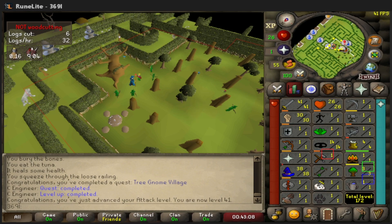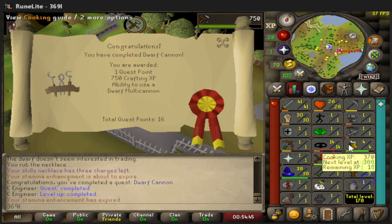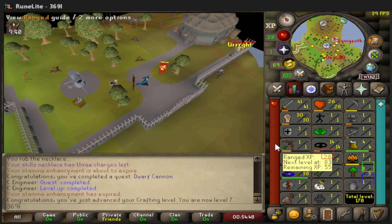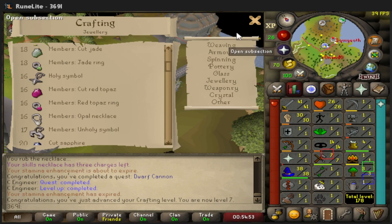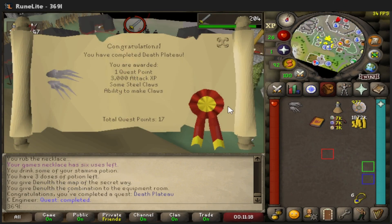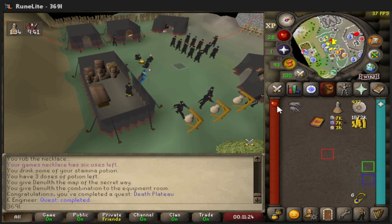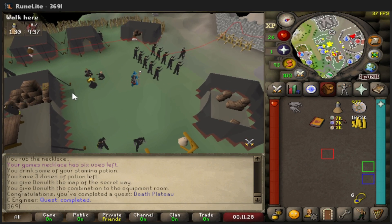Dwarf Cannon is out of the way — 750 Crafting XP, getting us up to level 7. We're not close to sapphires yet. Death Plateau is done, which means we can now wield Climbing Boots — a boot slot, basically best-in-slot for the cheapest option.